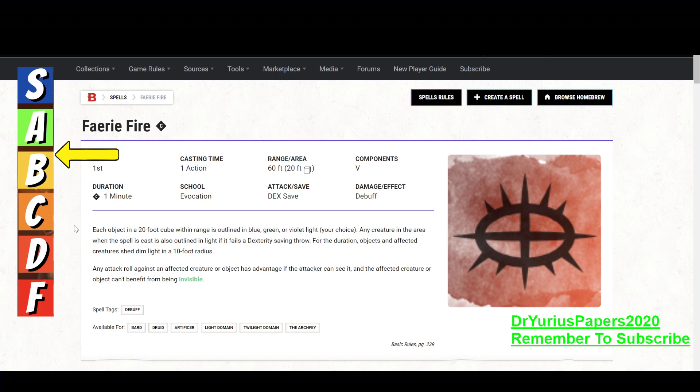Any attack roll against an affected creature — that's a creature that failed its DEX save — or object has advantage, if the attacker can see it. And the affected creature, if it failed its DEX save, cannot benefit from being invisible.